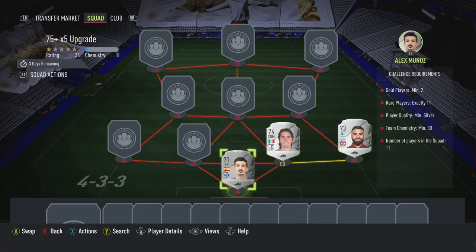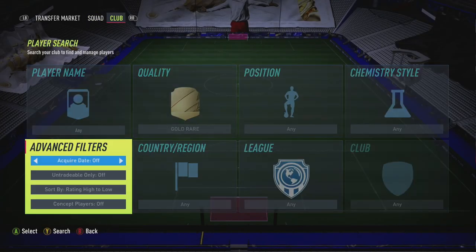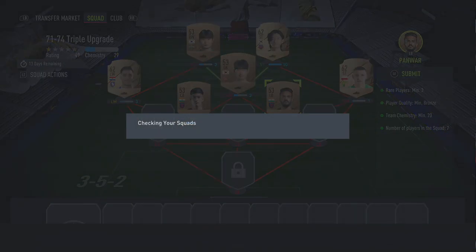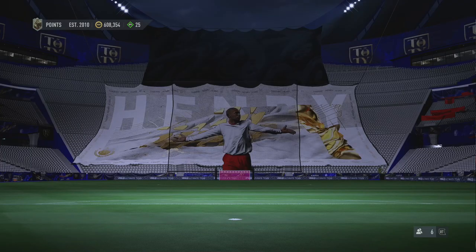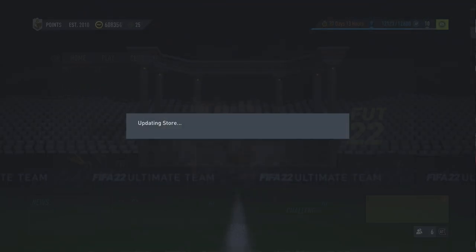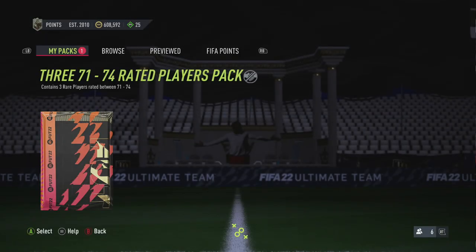You're going to need to buy just two gold rares to start off with, because you need gold rares for this SBC. But once you've got them I'll show you exactly why. I quickly completed two silver rare upgrades — we're going to get nine silver rares back, and that's going to be enough to do the 75 plus. If you're low on coins, do the bronze pack method or mass bid on gold rares and sell them for a little more.